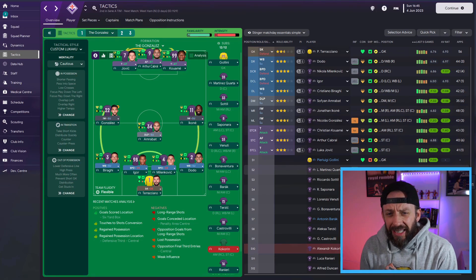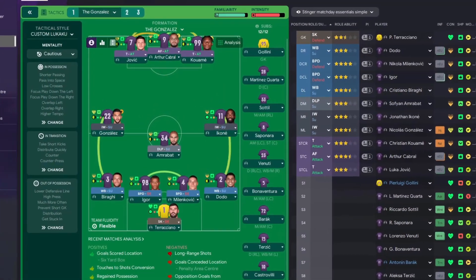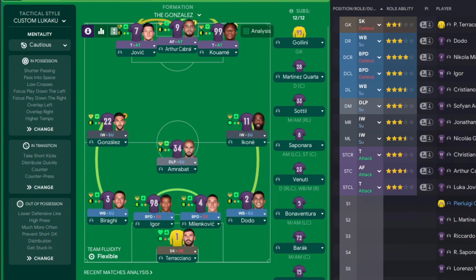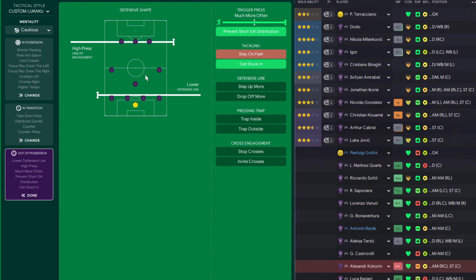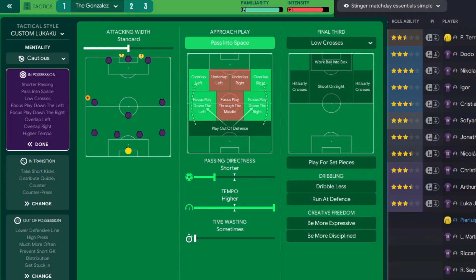Let's have a look at this bad boy. It is called the Gonzales, named after Fiorentina's Nicolás González, who can either play up front or as an inverted winger. Now I did tell you it was aggressive, but the team instructions counterbalance it - we've got a cautious mentality. Out of possession there's a lower defensive line, so we do sit back and try to hit teams on the break. You might think there's a big gap with short passing, but in the play instructions I've got pretty much everyone dribbling more, so when they get the ball they dribble forward before making the pass, closing that gap.